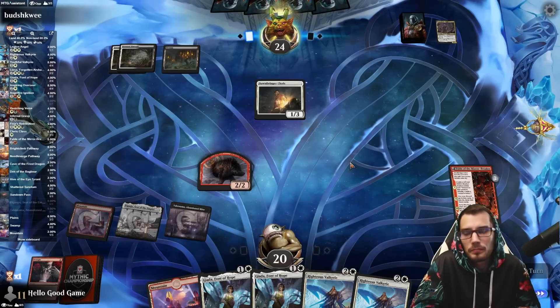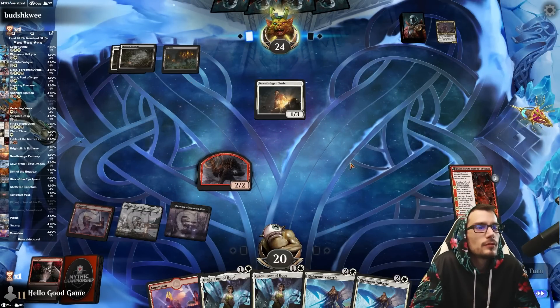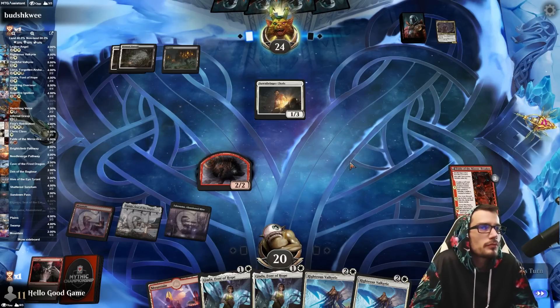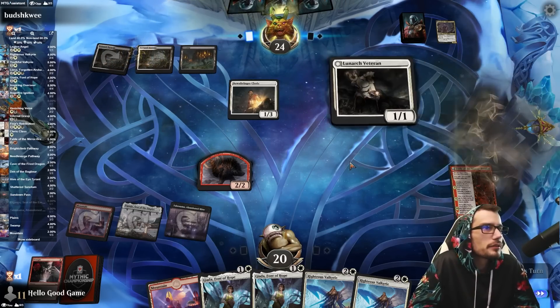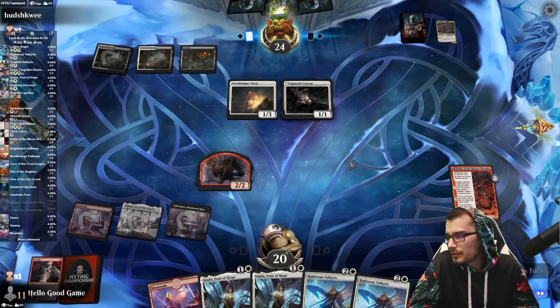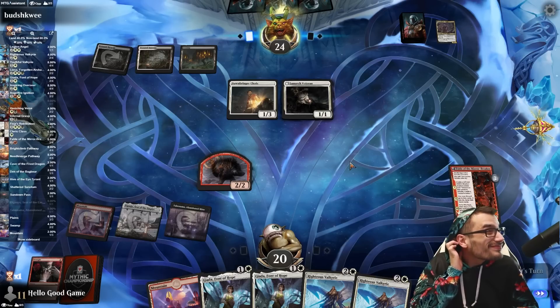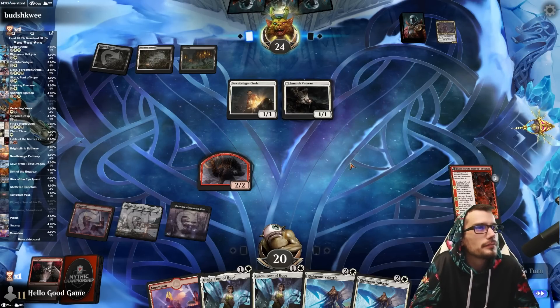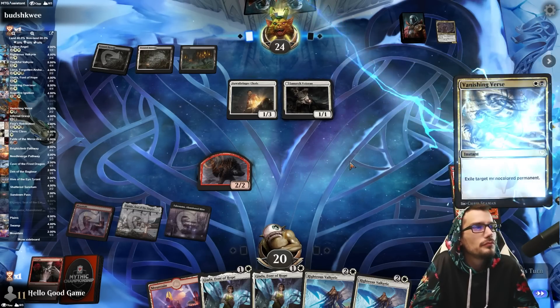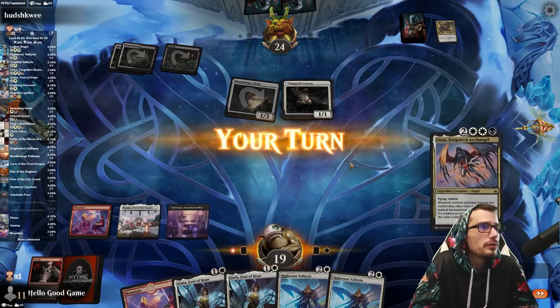If they don't remove the first Valkyrie, we'll just play it and keep the second. Three cards in hand. We're pulling some of that removal out — I'm glad they took the token. You have no idea. It is good manners to toss that.